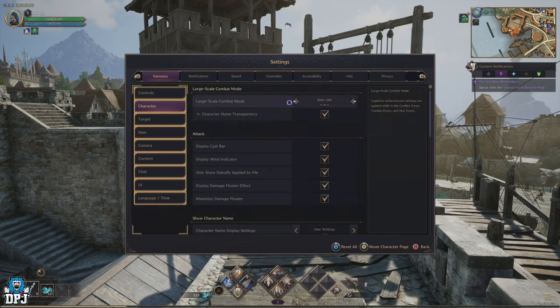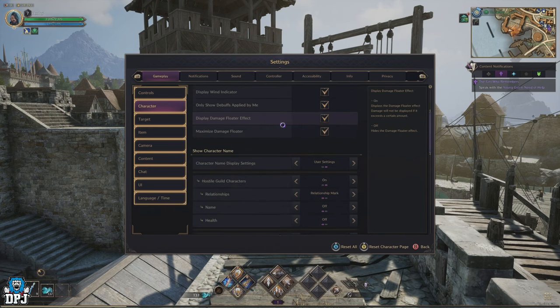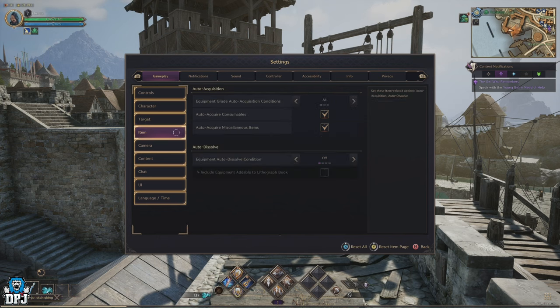Within the character settings, it's all down to personal preference — same goes for the target section. These are things you can come back to as you play, but at first leave them exactly as they are. Within the items section, you'll see the 'Auto Dissolve' option, which is set to off. I'd recommend not changing this for now, but as the game becomes easier and you start leveling up and progressing, it will definitely be an important feature for the future.